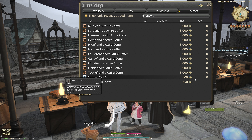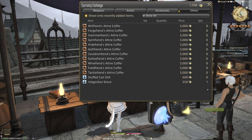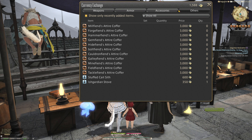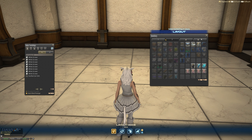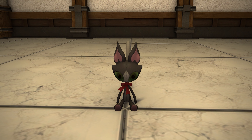and tick 'show only recently added items,' you will find on the other tab the Stuffed Katsif — or Kachi, or Kate She, depending on how you want to pronounce it. A lot of people are going to debate this in the comments. 600 scripts is the cost, which is basically half a trip in the Diadem — really won't take you long at all.